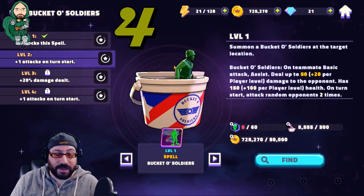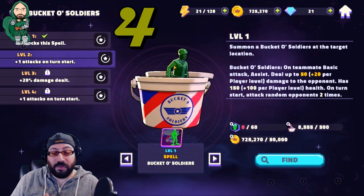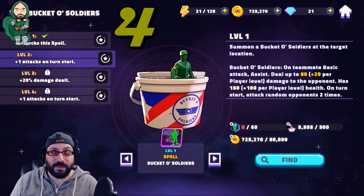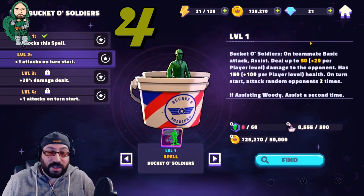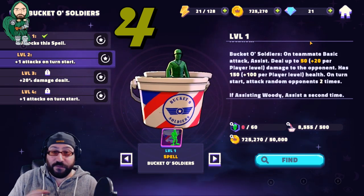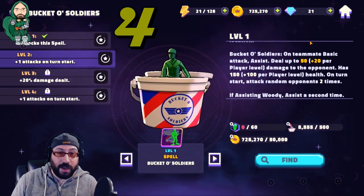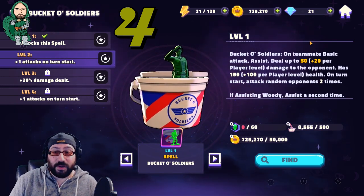The soldier has 150 plus 100 per player level health. On its turn, it attacks a random opponent two times — though it seems to always be the opponent you've targeted last. If assisting Woody, it assists a second time. What this does is take all of your basic abilities on your team and add bonus damage to them. Truly phenomenal.